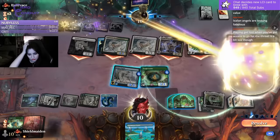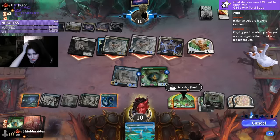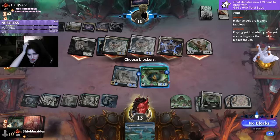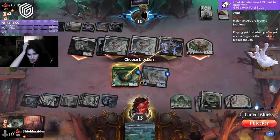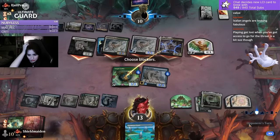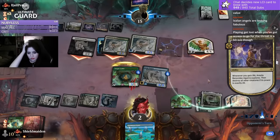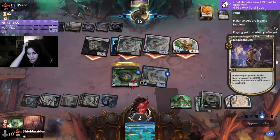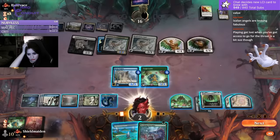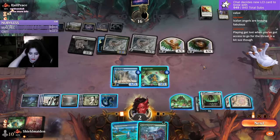Are they throwing? What? Am I dumb? I guess I get an angel. Alright my friends - 16 power, one turn. How can we do that?